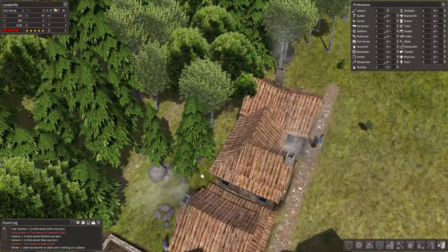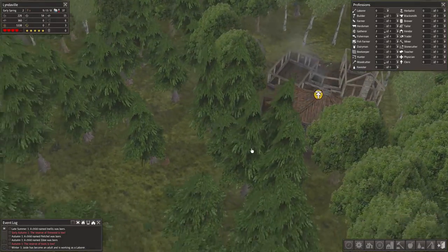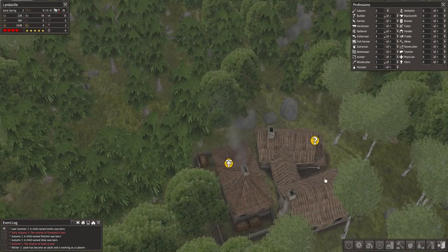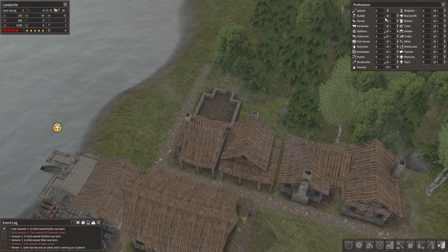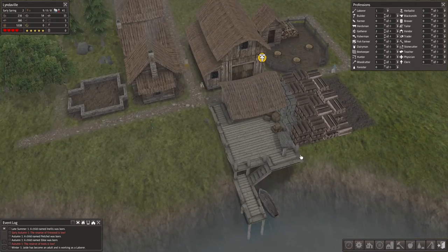We'll eventually end up with this being a full block of houses. Nobody's producing wood right now so everyone's kind of just idling around, which is perfectly fine — we've got way more food than we can possibly use. I'm going to bump one of them back to laborer just in case somebody dies of childbirth or something.